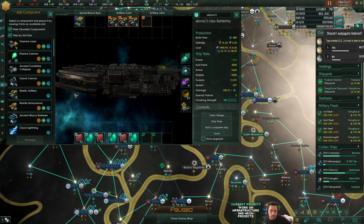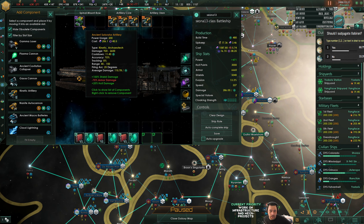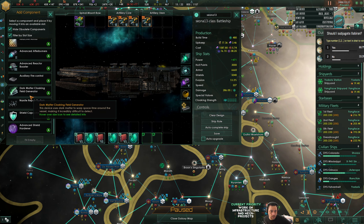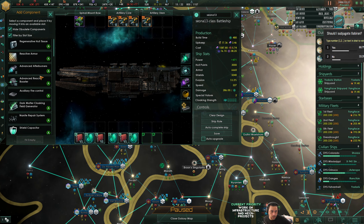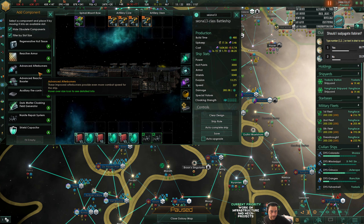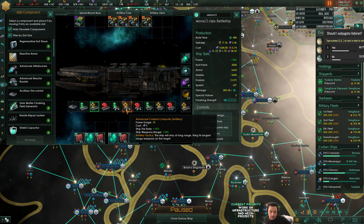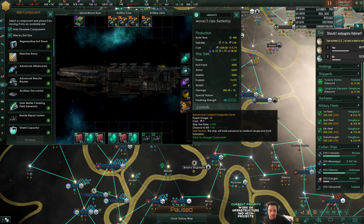Those are medium slots. So this does shield damage at 120. This could work. And then we'll give them Nanite repair systems. I think that's pretty much what we were rocking. I'm going to still have them be line ships, though.